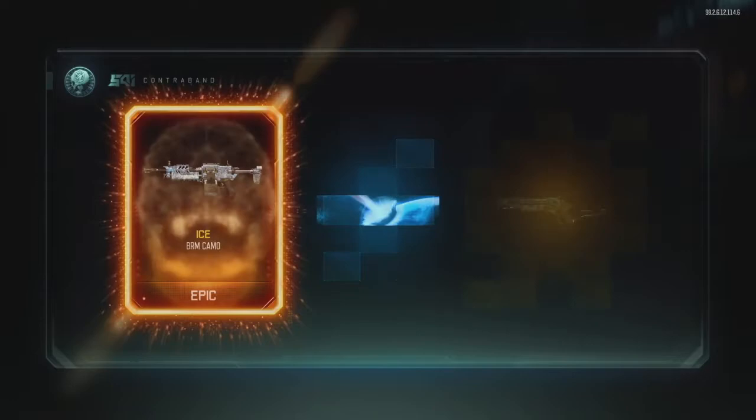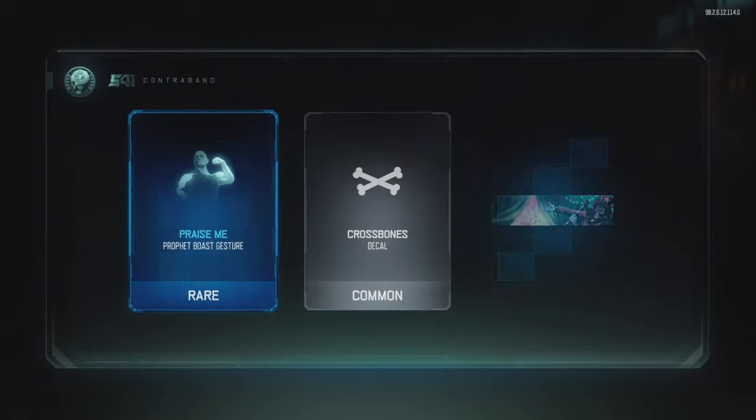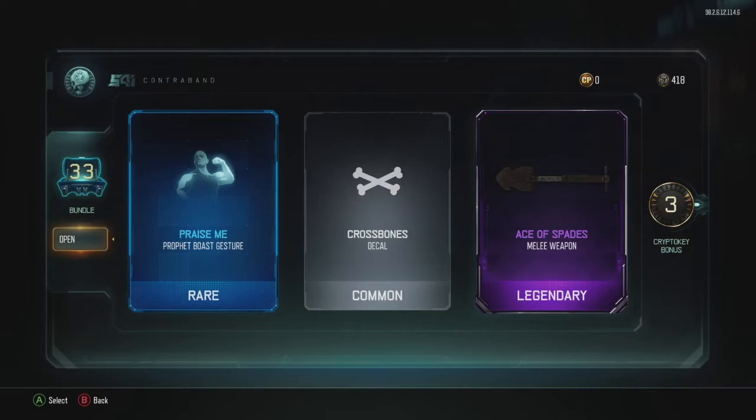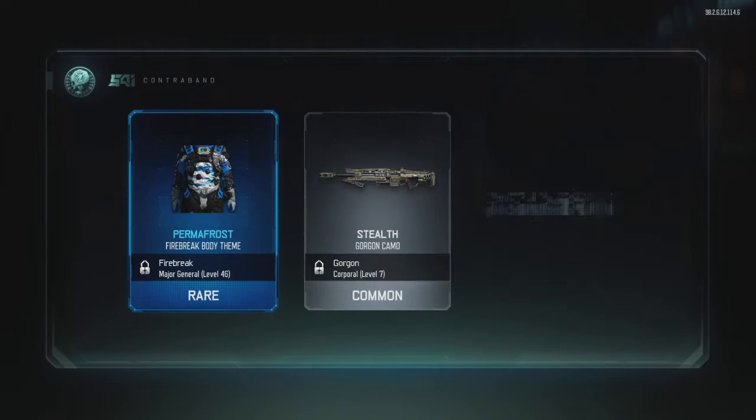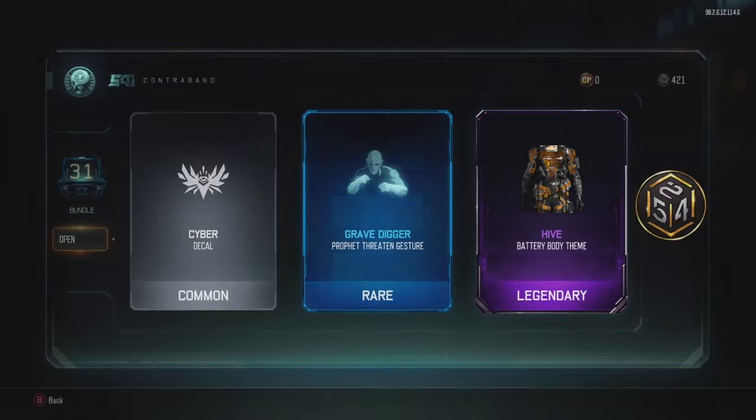Blood Sucker — check out that Blood Sucker. Got a BRM camo called Ice. And some gestures — no one gets excited about gestures, I don't. Oh, the Ace of Spades — you gotta love those little shovel melee weapons there. And a Gem MR6 camo — okay, it's not a bad camo to be honest. I use it on a couple of guns.